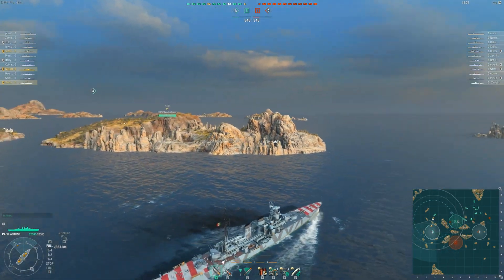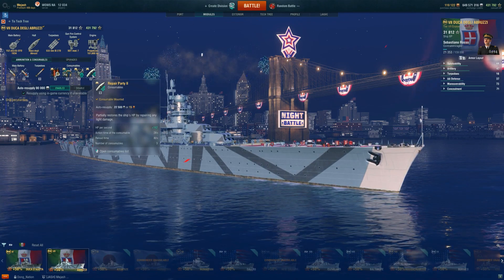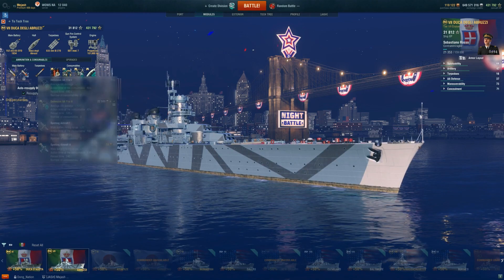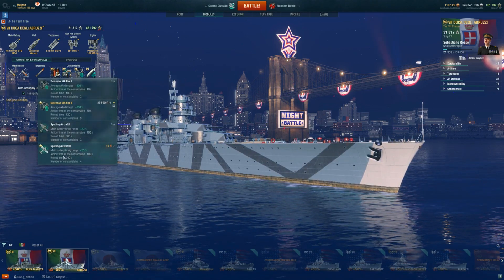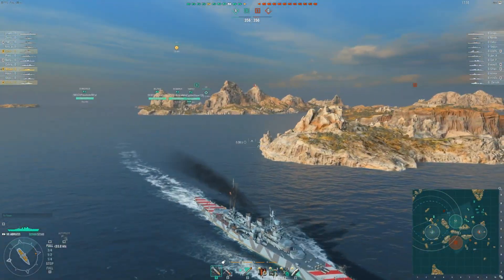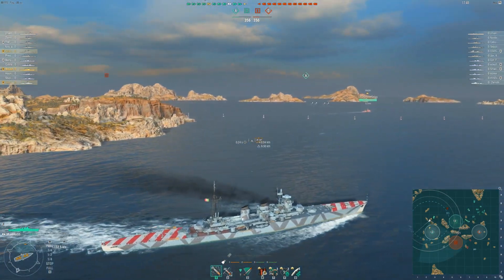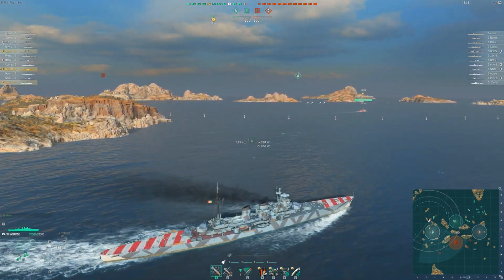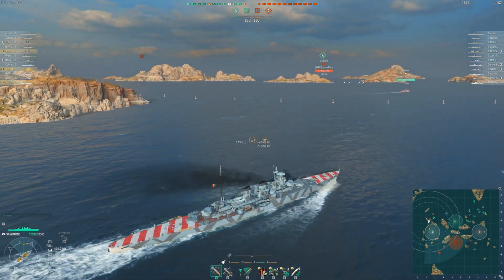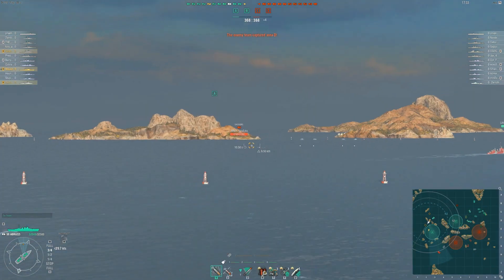With the recent change, this ship ended up getting a heal. The spotter plane, which was originally in the healing slot, got switched to the AA consumable slot — so now you choose between AA or spotter plane. Since this is a tier 7 ship, and there tends to be a lot of CVs in the tier 5-6-7 range right now, I always like to run AA. But you could switch out the AA consumable for the spotter plane.